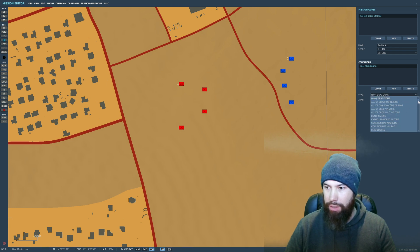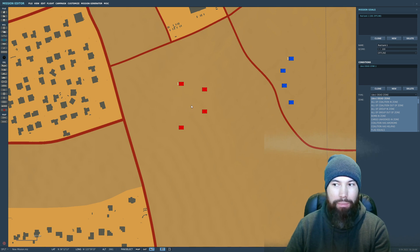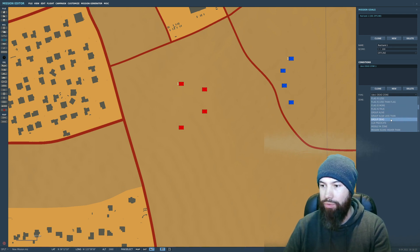You can assign all sorts of condition types here. For example, "bomb in zone" — if you're flying over enemy tanks and drop a bomb nearby, it doesn't kill them but lands in the middle of them, potentially damaging all four. You put a trigger zone in and call it something like "bomb zone," and based on whether a bomb is in that zone, you get points. You can do all sorts of things here.